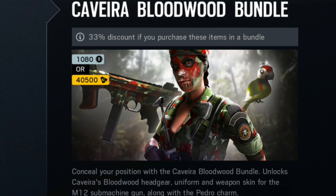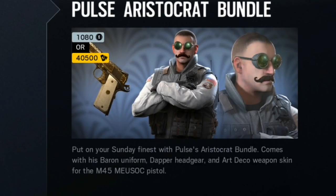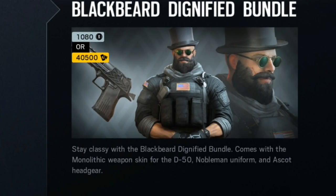First we have the Caviari Bloodwood bundle, which looks okay — it has a parrot, pretty cool. Then we have the Jaeger Savior bundle, which looks really neat. But then things get pretty crazy: we have the Pulse Aristocrat bundle — look how different he looks, just ridiculous. And then we have the Thatcher Steampunk bundle with a top hat, which looks pretty crazy too.